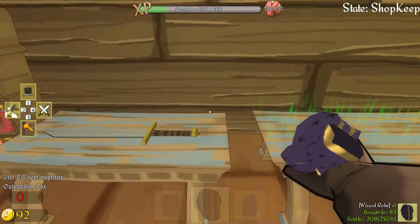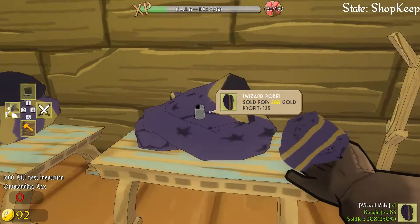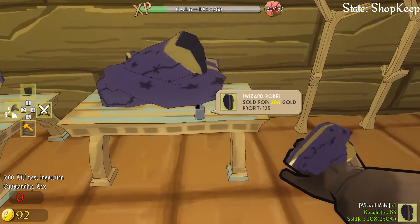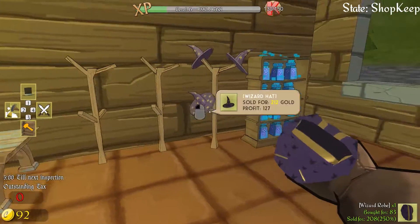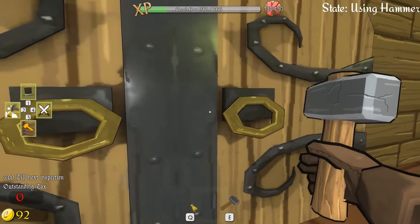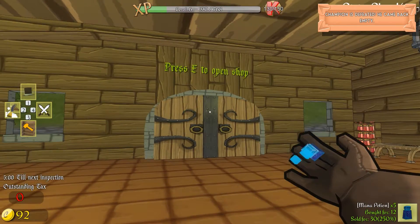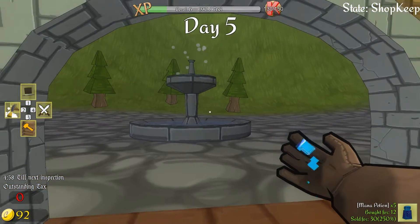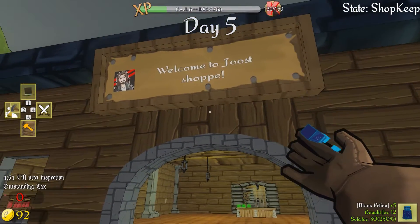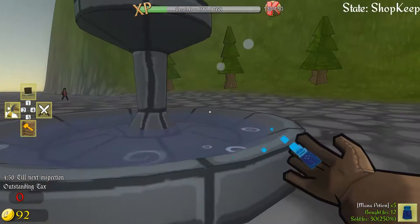I'm not entirely happy with how this is going, but we'll see how it progresses. I don't get it — why are wizard robes worth less than wizard hats? I had to buy a table for the one thing. I don't know, but it's fine. Let's open up shop. I had to be in shopkeep mode. Let's take a look at our new sign — 'Welcome to Yo's shop.' Oh my god, that's actually my profile picture from Steam. That is so fucking cool!